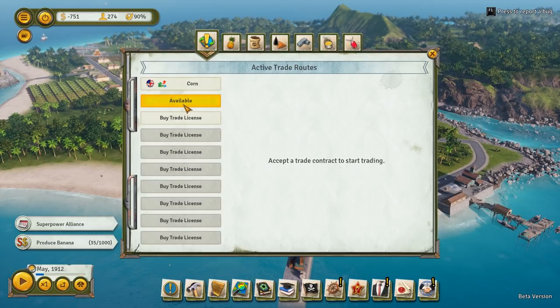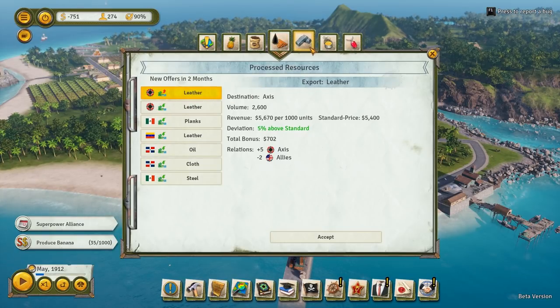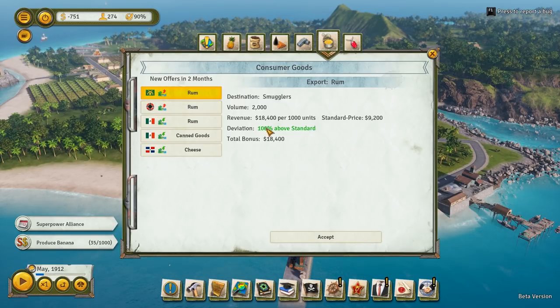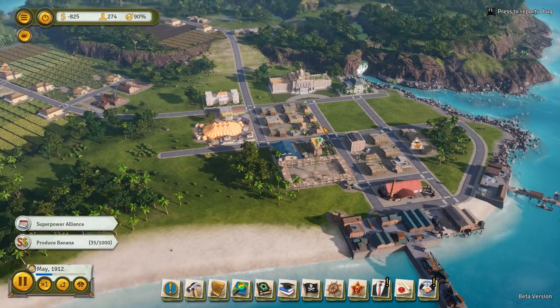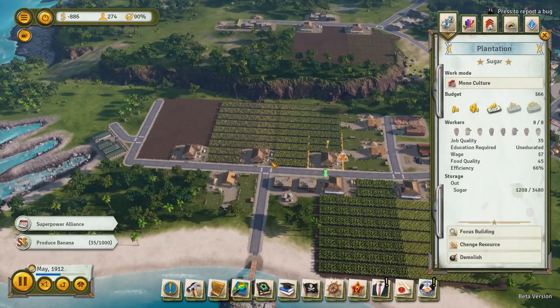So we have an available trade route here. Let's go ahead and get the boats again. Rum is available for a ton over. For the smugglers, that's not a bad idea. Are we producing rum? Yes, let's do that. We desperately need some money coming in right now, so I think that might be a good little trade for us to take on. We do need some sugar to the rum distillery, and our sugar plantations do have some sugar stored up.